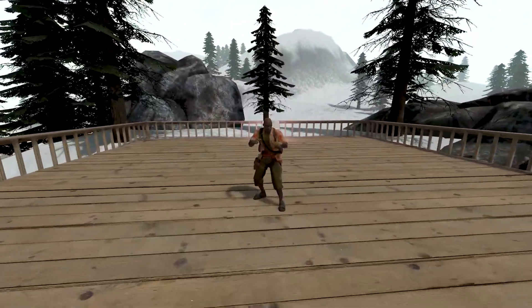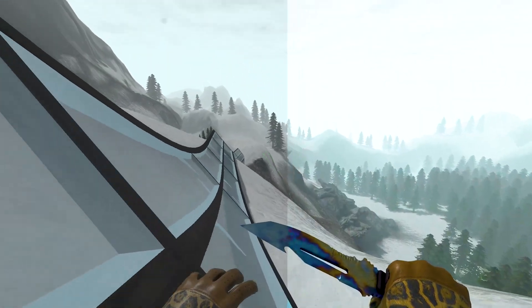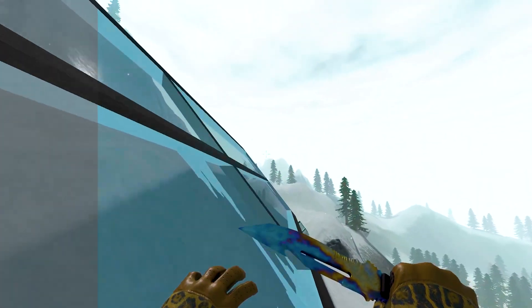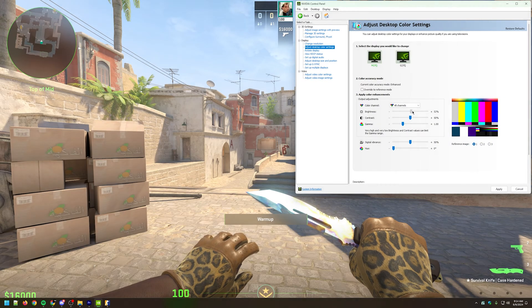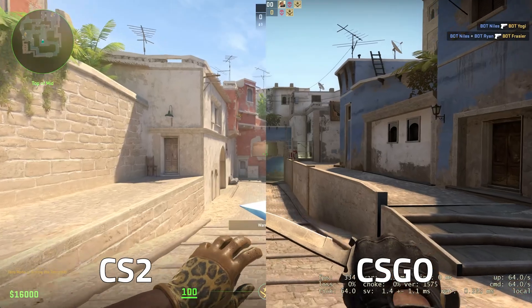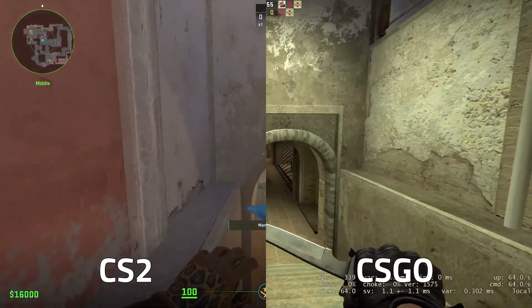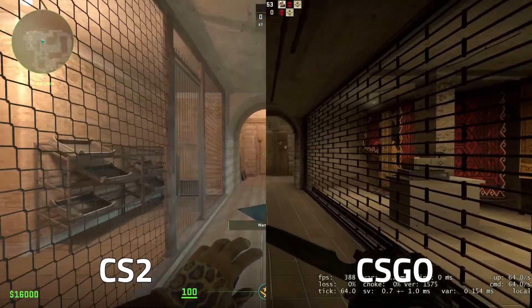I'm going to show you how to get your color settings right in Counter-Strike 2. It's super easy to adjust these settings to make the game look more vibrant, and from the same settings page you can even adjust the brightness to make the game brighter or darker. CS2 is naturally much brighter and more saturated than CSGO, so you may want to tone this down to reduce eye strain if you're having a long gaming session.